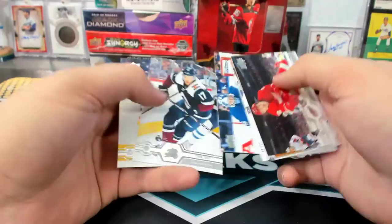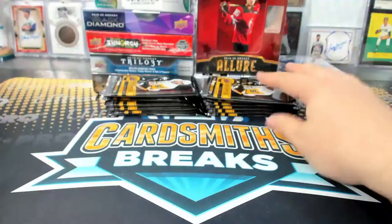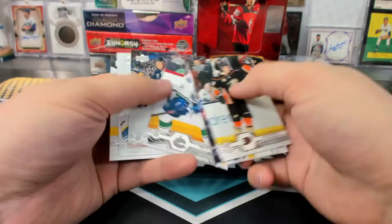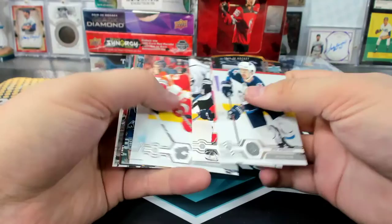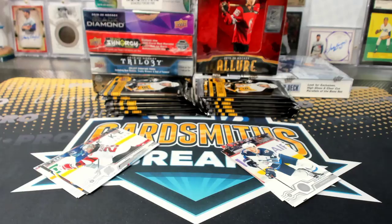Quinn Hughes Rookie Portrait. Lundqvist Portraits. McDavid 30 Years Insert. Cards that had big blisters on the back of them from the Jersey Relics. Quinn Hughes Young Guns — Tim. Not bad for one box of Series 1.